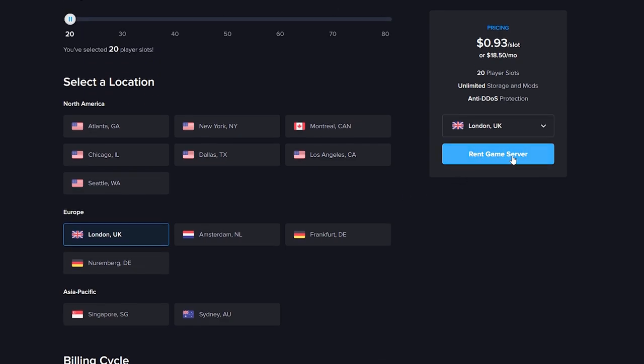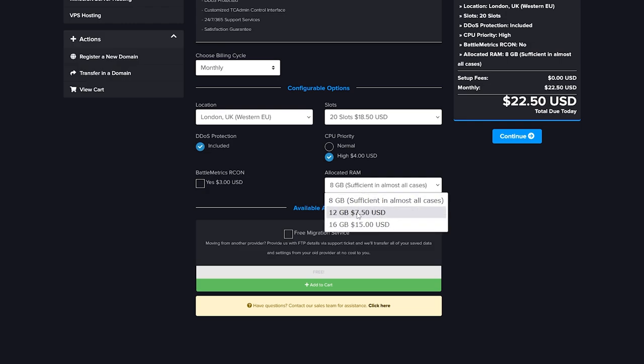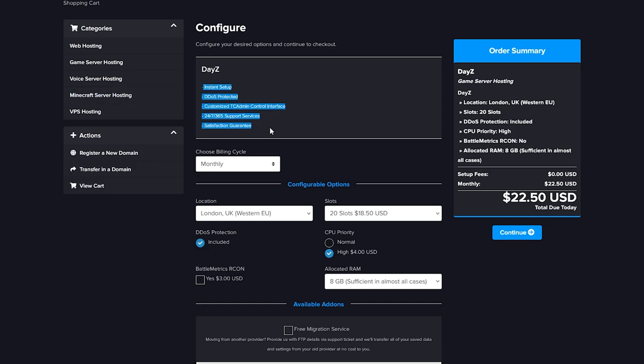From there you can select a higher CPU priority to make your server run even better, and bump up the RAM for a smoother experience. Up here you can see what you're getting with your server: instant setup, DDoS protection, customer support, and more. Once you've reviewed everything and clicked Continue, you'll need to set up an account and enter your payment details to get your server running. Be sure to check out Host Havoc for high-quality servers.